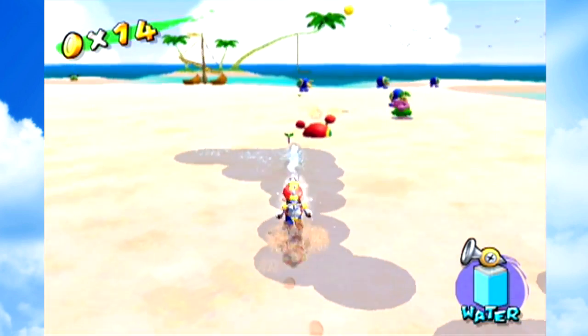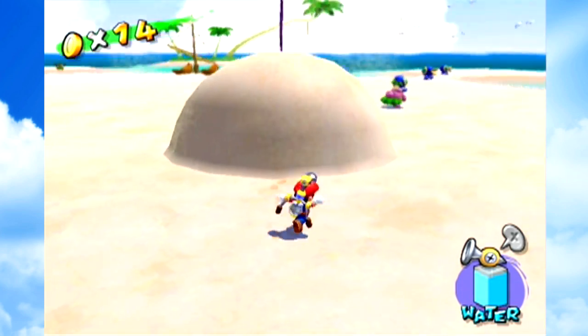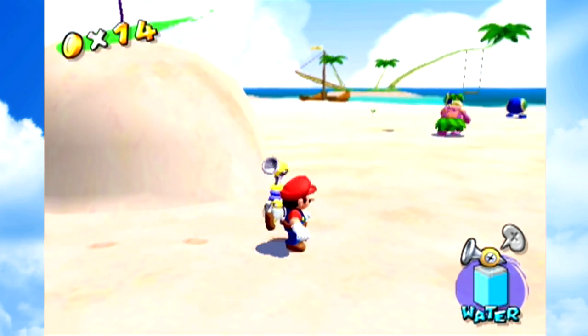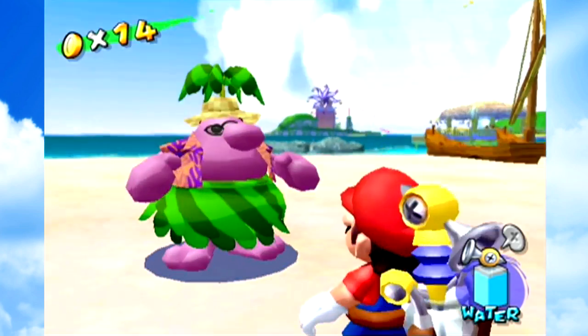Alright, this level's very self-explanatory. You just have to spray the right Sand Dune and hope that the secret shows up. Ooh, blue coin — don't want that just yet.